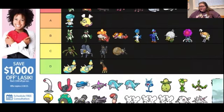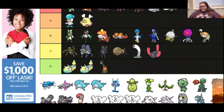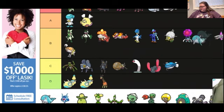These weird new Diglett things — I don't know how I feel about them, to be quite honest. I'm gonna put them under C. This fish is kind of ugly, but this one's kind of cool, and the dolphins are cute.